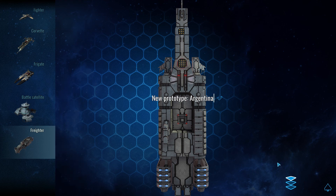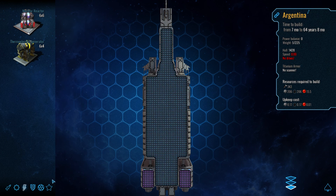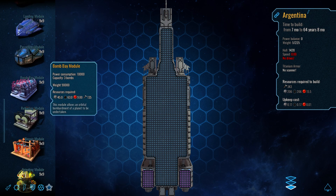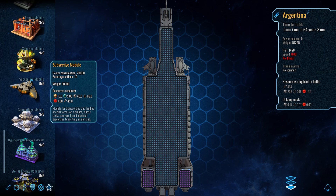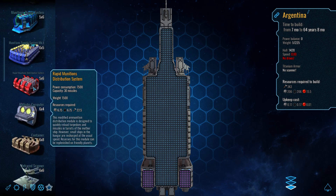Let's look at a new prototype. The infrared scanner allows us to detect small ships; we've got a scouting module that may be what we need — it gives passive spying. I don't really see that as being necessarily what we need.